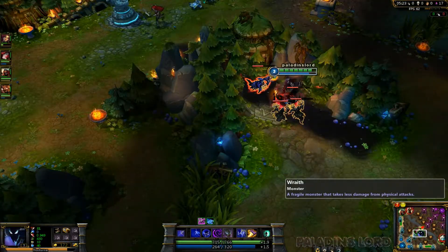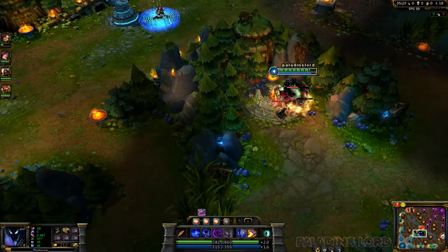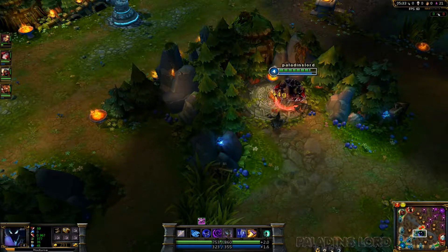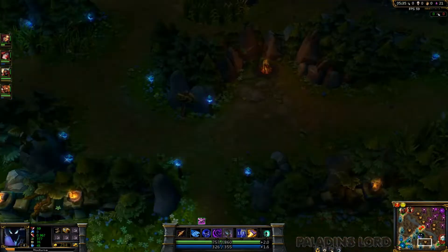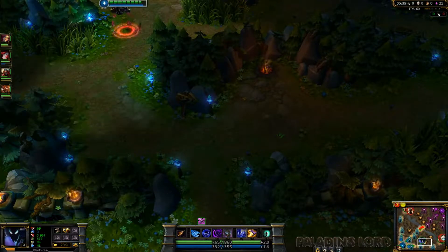I think they're just trying to waste my time. As soon as I'm level six it's gonna be easier to gank because I'll get my ultimate, and I'm gonna have a lot more attack damage at level six because of my items.